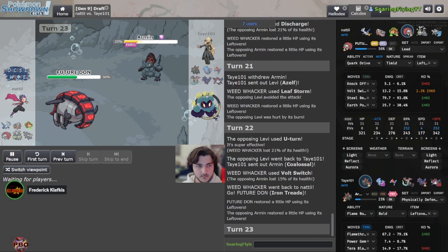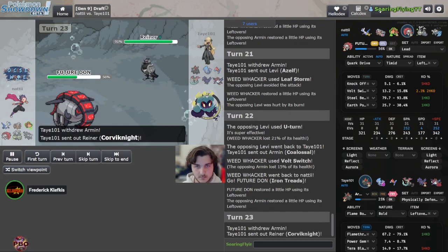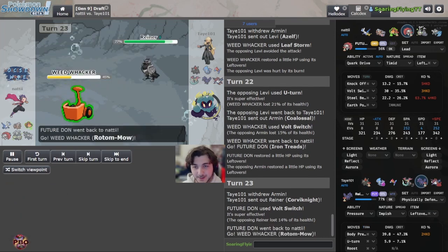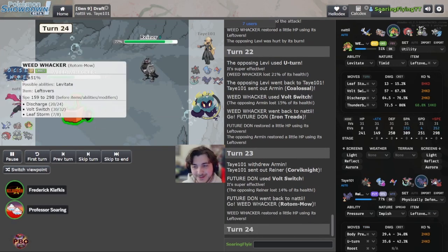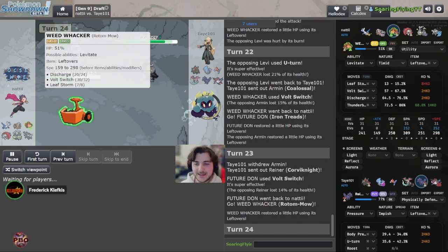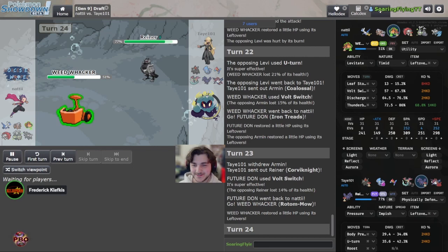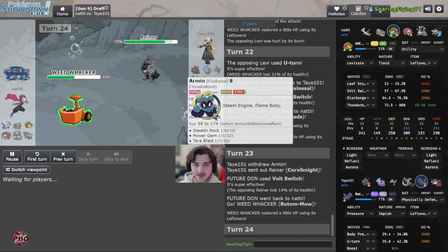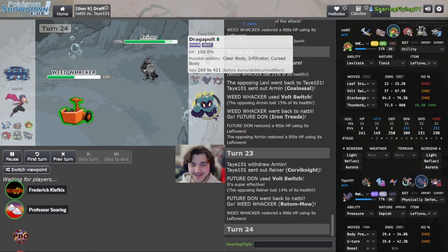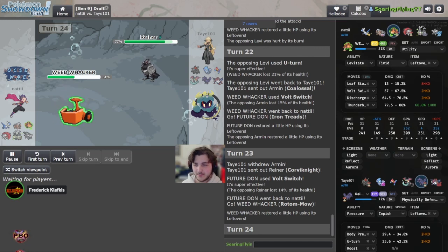We can be very aggressive and set rocks here — but I don't think that's the play because this thing could carry Heat Crash. We Volt Switch once more — very easy to do. Now that Coalossal is low enough, Discharge is an acceptable play. It always has been, but now it's beneficial because it's a two-KO on anything that comes in and you do not want to risk paralysis. That's just foolish.